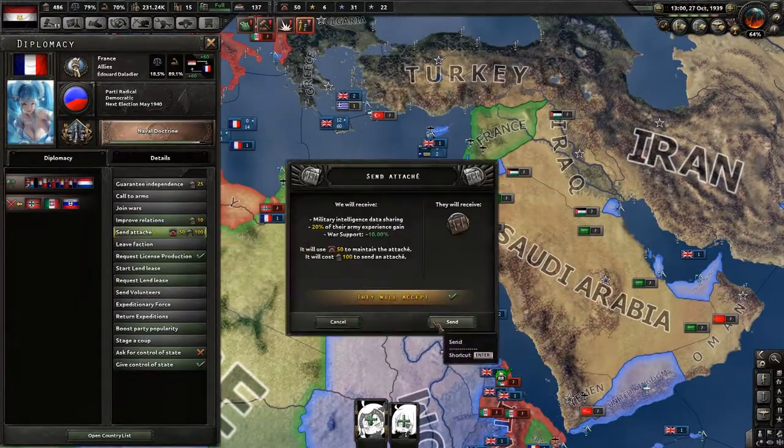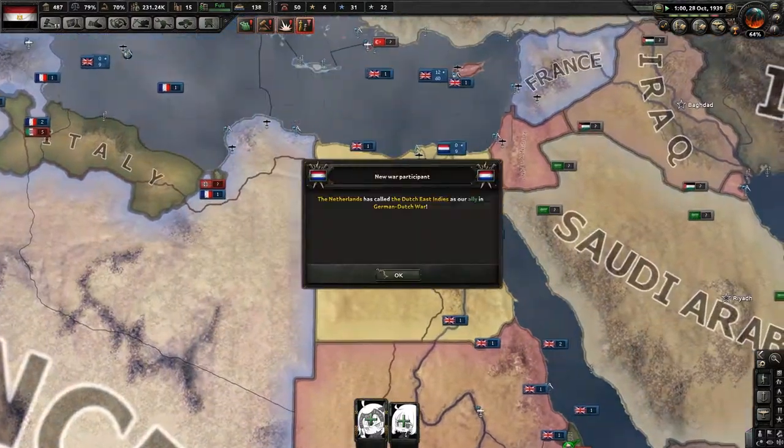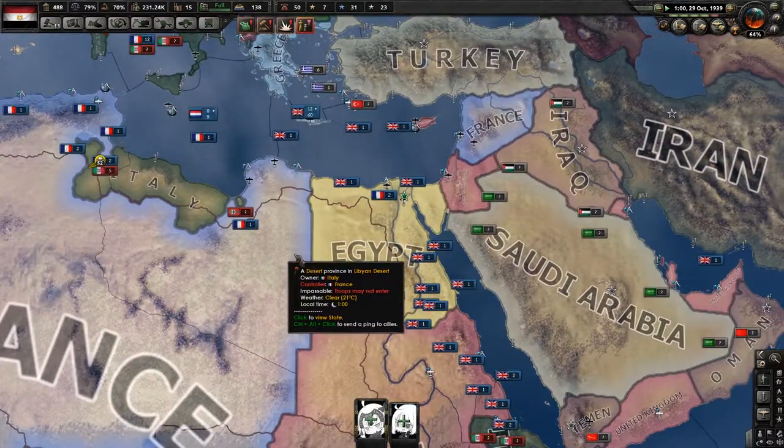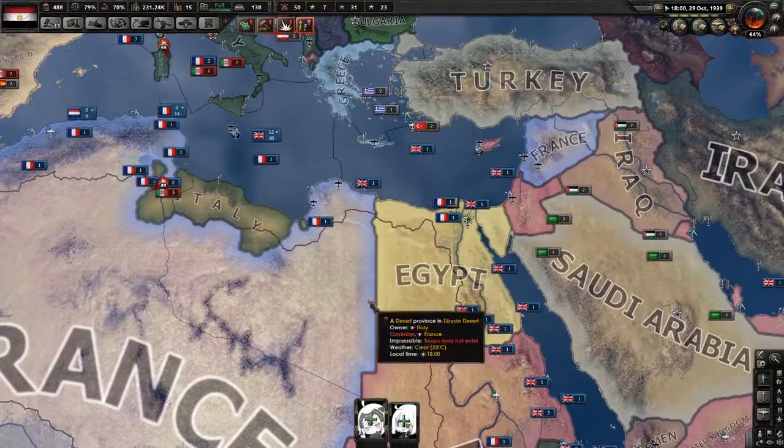I could send an attache to France as well, but I'm not going to because I don't want to lower my political power too much — I'll wait until I'm at around 500 in order to do it.